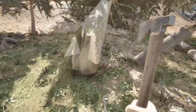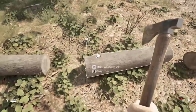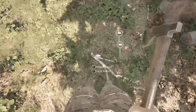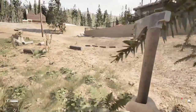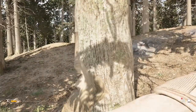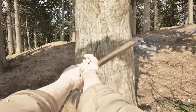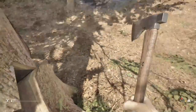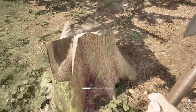I found that if you use the chainsaw, you get a lot less sticks, and you don't get any bark. So if you desperately need a ton of logs, use the chainsaw. But now I'm going back and doing a lot of cutting with an axe because I need the leaves and the sticks and the bark. The bark is very important for starting fires and for producing parts for a wall, like the spiked wall.